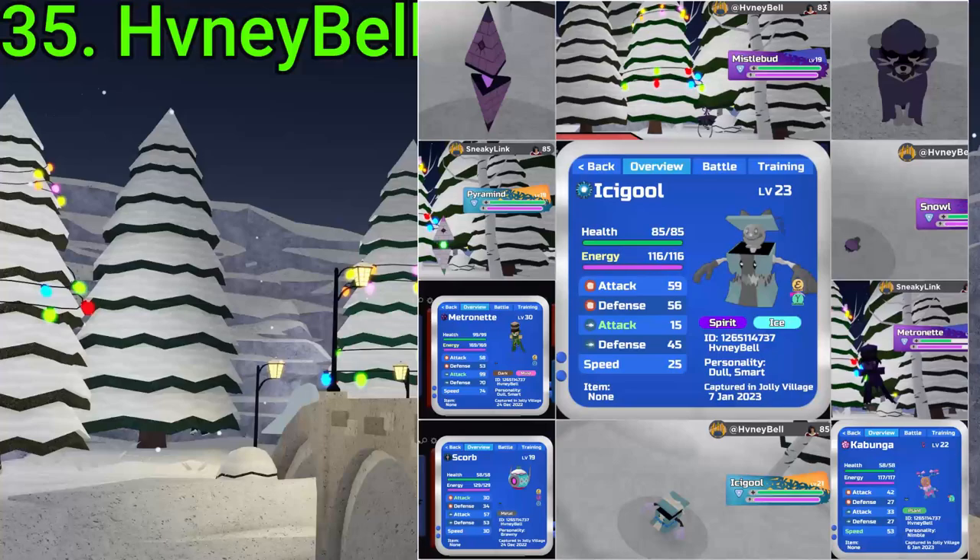35 goes to Honeybell. They've gotten five rare Corrupts, a Gamma Light Blue Icy, an Alpha Express Metro, a Pyramide, an Alpha SA Scorb, a Gamma Rainbow Whiskey Bunga in the bottom right, and an Alpha Light Blue Icy, which sucks. Best ones being the Gamma Light Blue and the Alpha Metro. Still something, though, Honeybell.